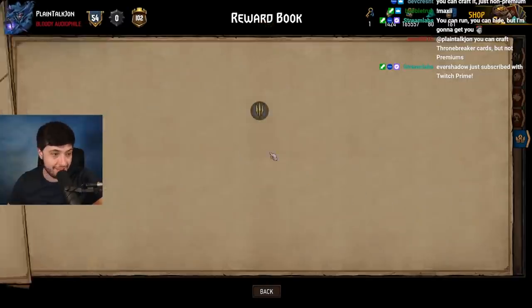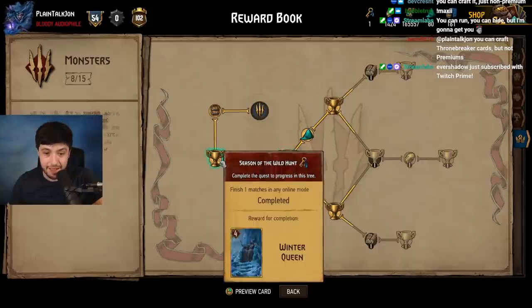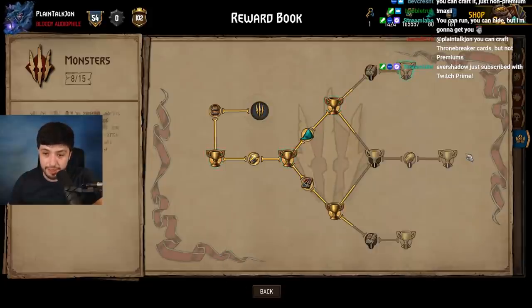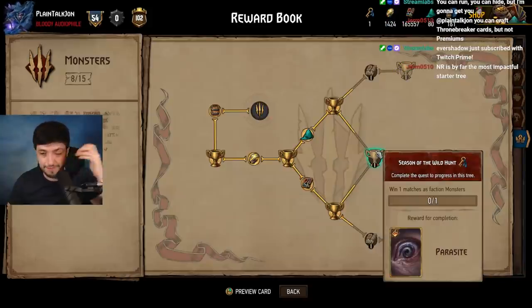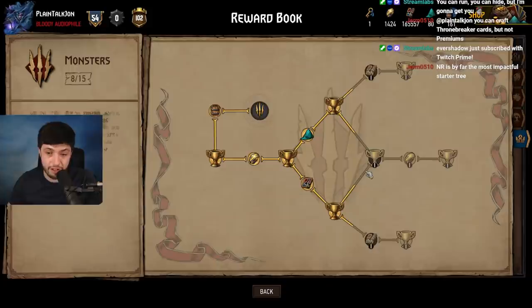For Monsters, the staple card Parasite is available right in the reward book — you don't even need to craft it. For Nilfgaard, the best card you can get from the reward book is Brathens, which is on the edge — we'll see how much it sees play.